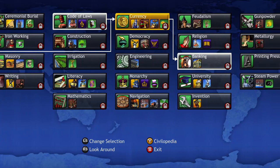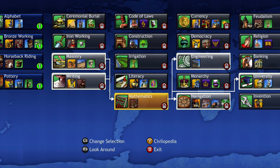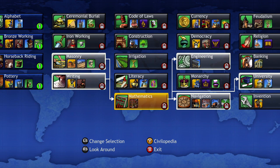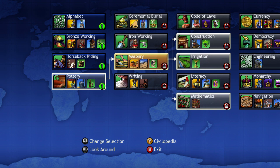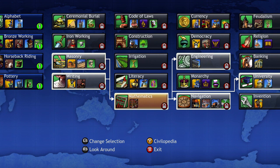That is the reason why science is so important in this game — you have all of these things to research to give yourself the edge over every other opponent. You always want to make sure you are getting some sort of science or research, generally over everything else, so you can have all those advantages and build all of these different things. For example, to build toward mathematics: if you follow the chart backwards, you need writing and masonry as prerequisites. To get writing, you need the alphabet. To get masonry, you need pottery. So to get mathematics, you research alphabet and pottery, then masonry and writing, and then you can research mathematics.